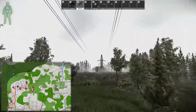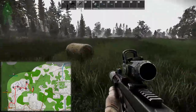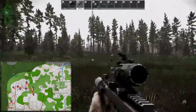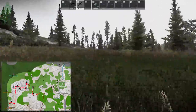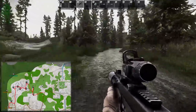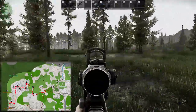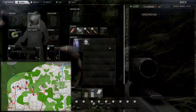Heading south, you'll come to the field with all the hay bales. You're looking for the hay bale in the middle of the field, to the rear right of the tractor. Moving on to the campsite next to the resort, head directly east until you find a road, then up the hill. On top of the hill you'll find a tent — head to the rear right side of the tent and just below the tree you will find another buried barrel.